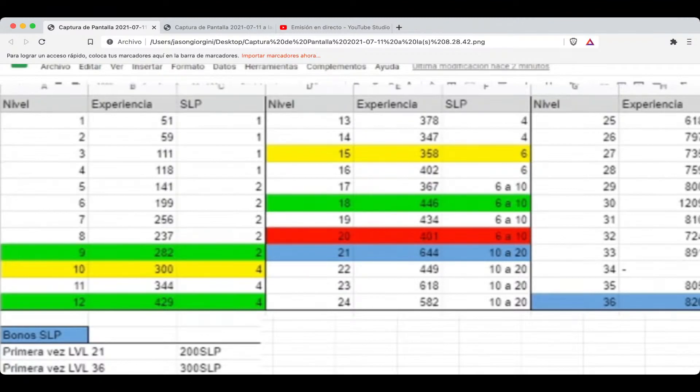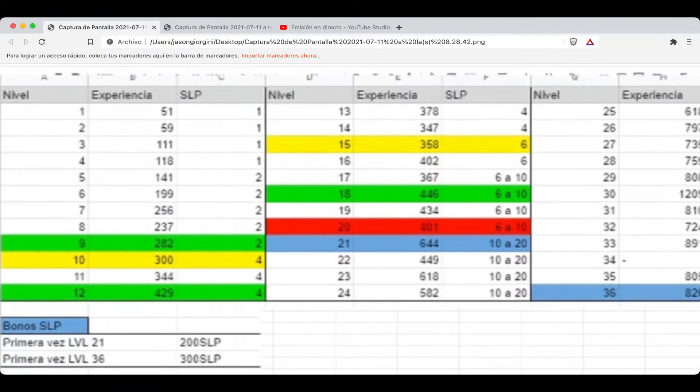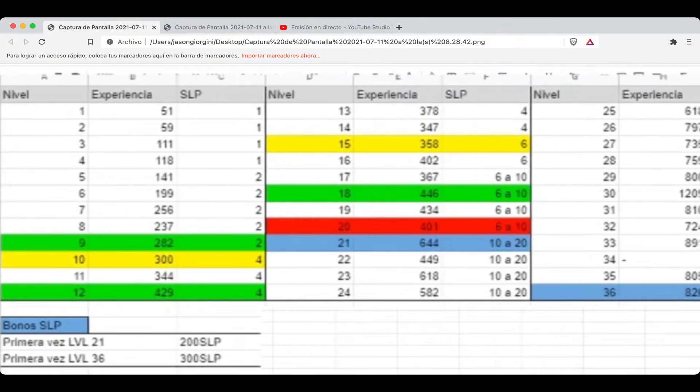Aquí podemos observar que del nivel 1 al 36, el mejor nivel para tener experiencia sería el 9, porque el 9 es más fácil que el 10 y la diferencia entre 282 y 300 de experiencia no es tan grande. Hay un 99% de probabilidad de que ganes en 9, pero un 80% en 10. Cuando tus Axies crezcan, trata de llegar al nivel 12 porque te dan 429 de experiencia, y el mejor sería el 18 con 446 de experiencia. No recomiendo entrar del nivel 1 al 8 porque te dan 1 y 2 SLP y poca experiencia. El nivel 10 es muy bueno para SLP: te dan 4 SLP por partida.